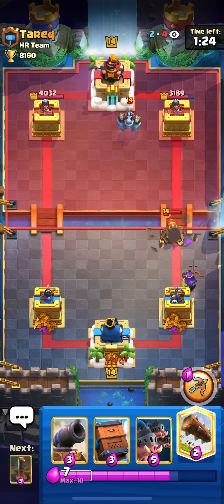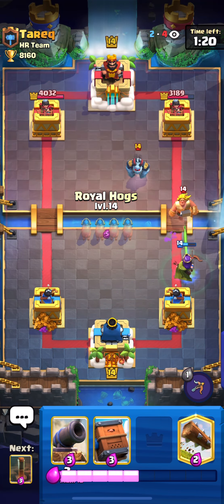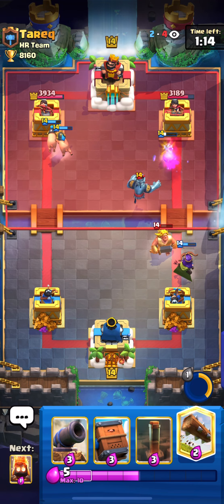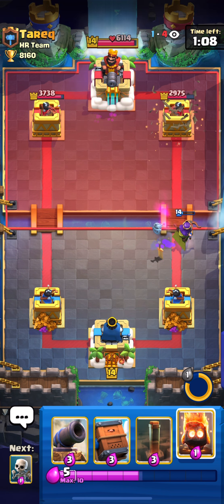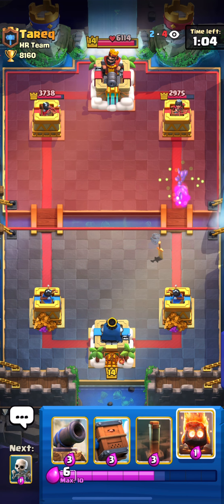So when it goes to double elixir I'm going to be more comfortable. I'm going to put my Skeletons to protect my Archer Queen — protecting the Archer Queen is really important, especially versus Golem decks, because he has to use a really big spell to try to take the Archer Queen out or he has to Tornado everything.